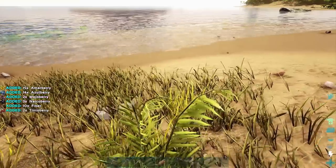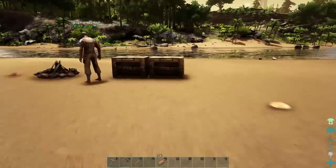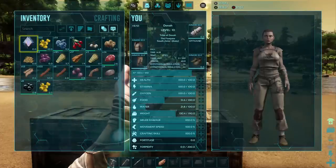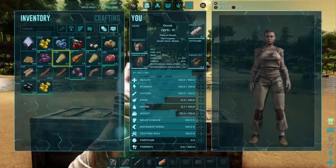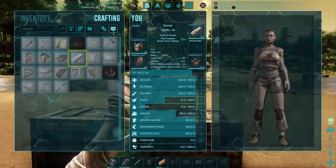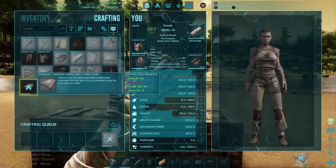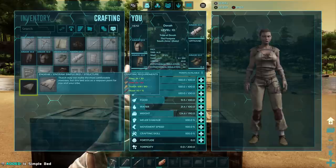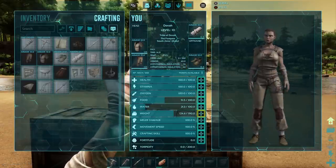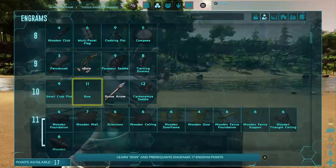I have 15 raw meat — that's amazing! Put some of it in the fire and then put some in the box. We do want to spoil some of our meat because that's how you make narcotics with it, and you need narcotics to tame dinosaurs. We can tame something pretty quickly — we just have to find the right thing.